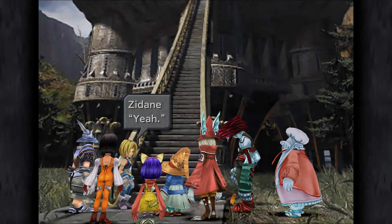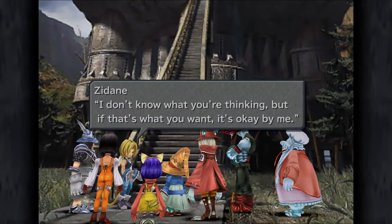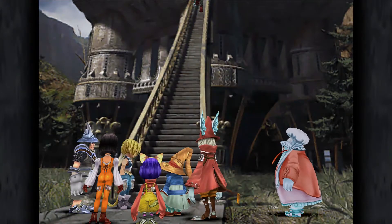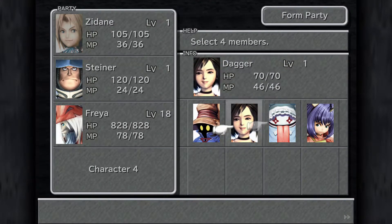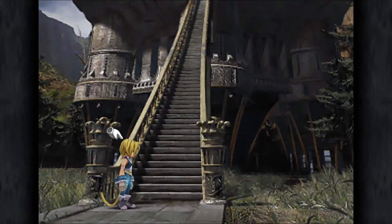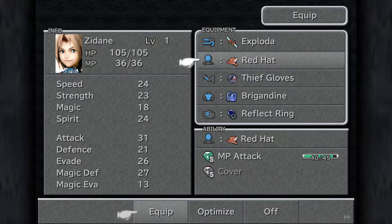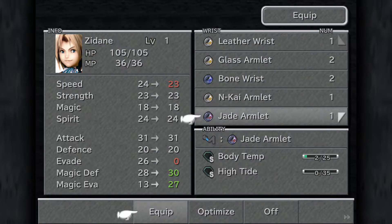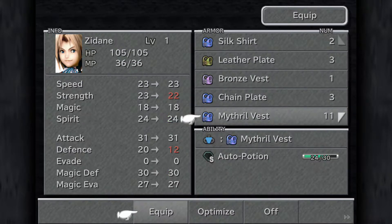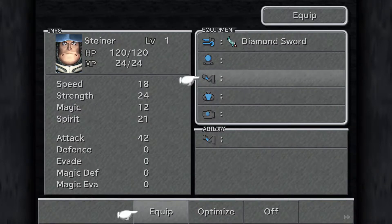Then we'll go ahead and sort our party out. There is the option — doesn't matter what we chose. We're going to go ahead and bring Quina into the party, and then before we do anything else, sort out equipment. Zidane will be using his Exploder, a Black Hood, the Jade Armlet we just took off Amarant, the Adamant Vest, and finally the Reflect Ring.